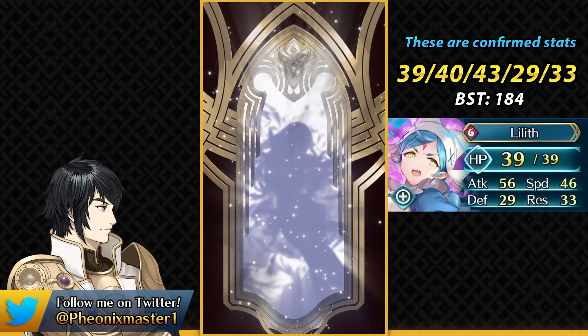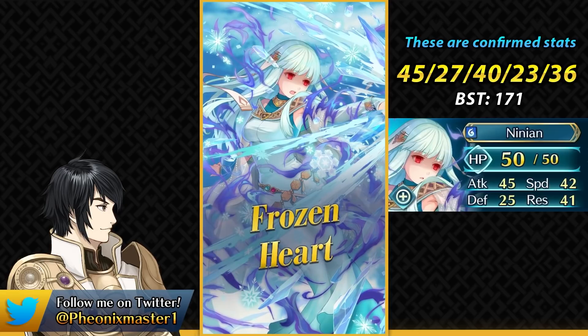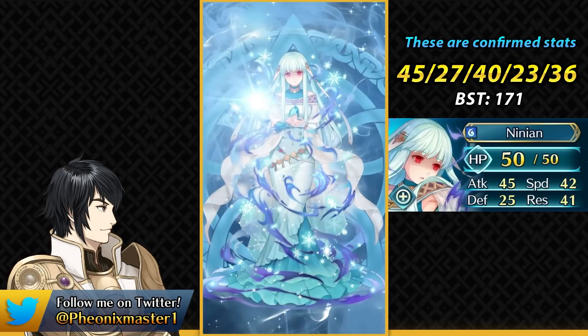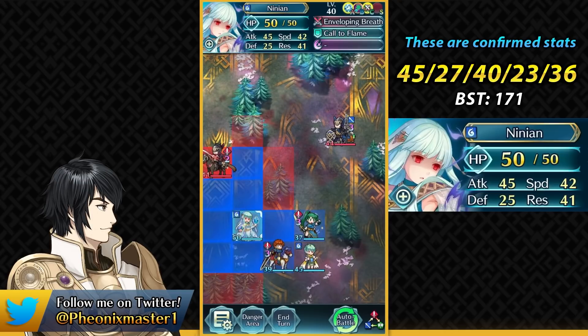And then we have Fallen Ninian as our Dragon Dancer. Fallen Ninian is also an upgrade of her base version — she's the blue infantry dragon yet again. Here we can see her in action and her stats, and it's kind of funny that we have got this kind of sub-30 attack unit after such a long time.